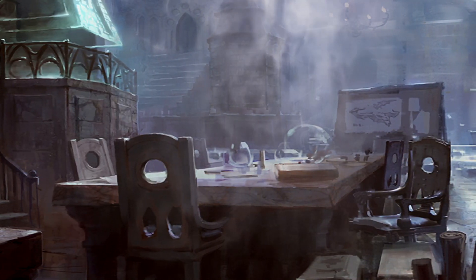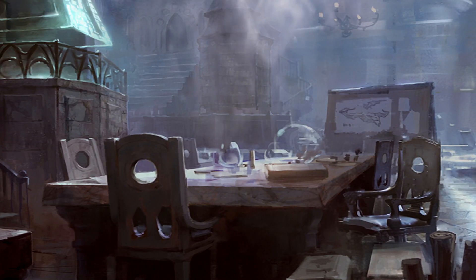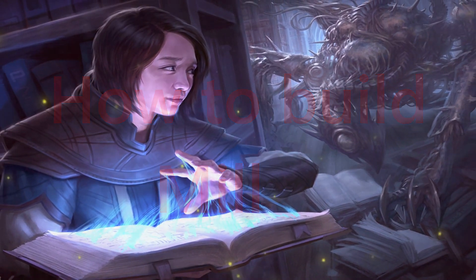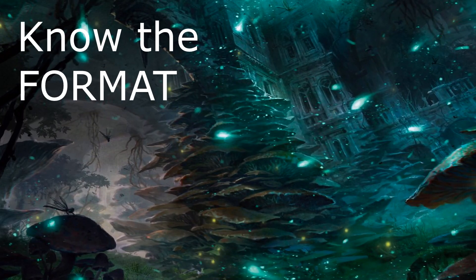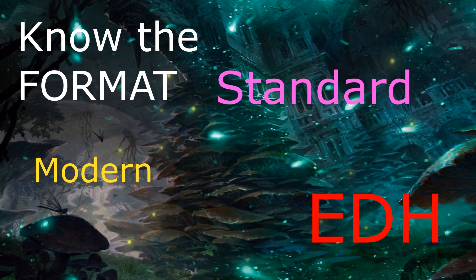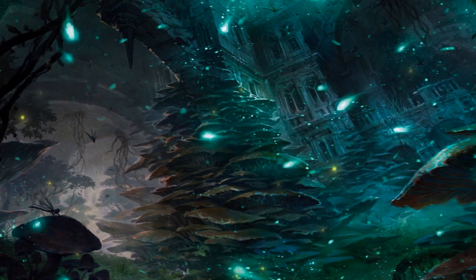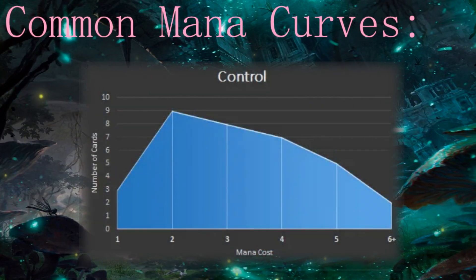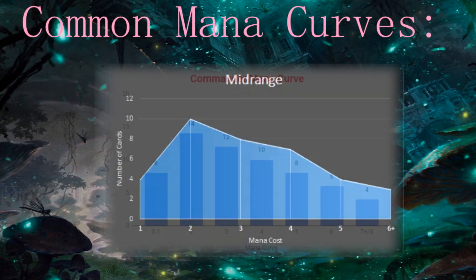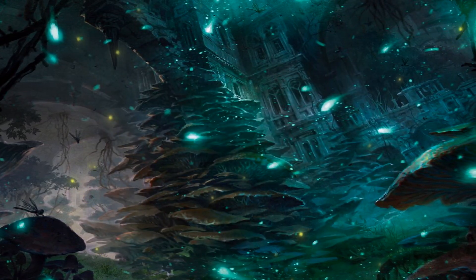For today's purposes we're going to treat it like you're building a control shell with Mill, which is the most common type. So sit back, relax, and let's get into how to build a mill deck. The first rule: you need to know your format. Whether you're playing in person or on Arena, there are many different formats and your card pool will change depending on which one you pick. On your screen will be mana curve guides depending on the format you're playing — Modern and EDH are very different from each other, and you do need to take time to study this. Just make sure you don't deviate too far, otherwise you're going to run into issues.